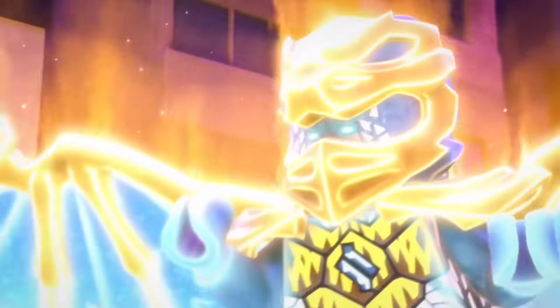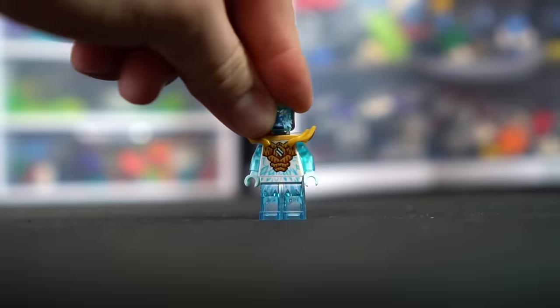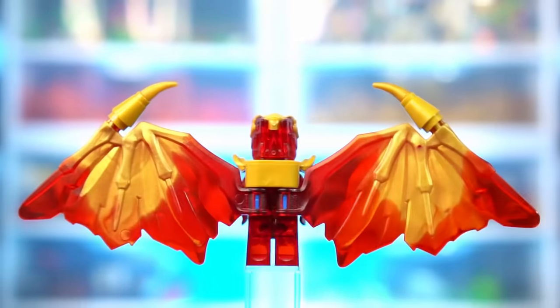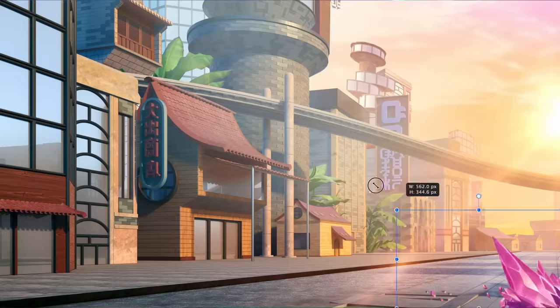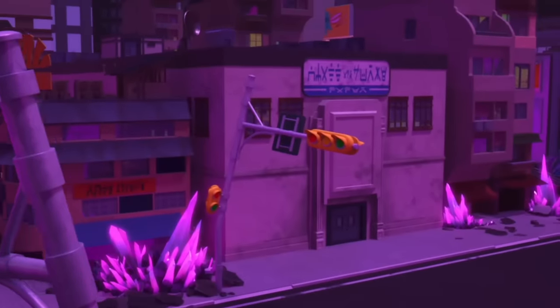Something I really wanted for this MOC was all the dragon form ninja, and these minifigures are so sick. Sadly we only have Zane and Kai right now, but don't worry — I have plans to get Jay and Cole. But before that, let's get started on some of the other builds.